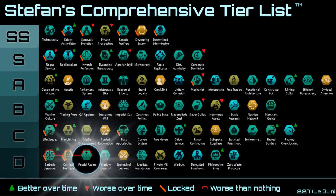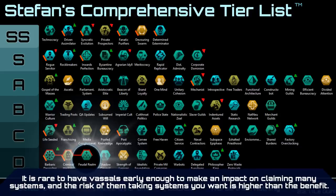Next up, Feudal Realm. The principles by which this is bad are similar to Franchising, but all you get is a subject opinion modifier and the ability for your subjects to build star bases. This is actually pretty annoying because you really don't want your vassals expanding — especially since on high difficulty the AI vassal loses all its difficulty bonuses and becomes incompetent. You can also just easily replicate the best-case use of this civic by building an outpost yourself and gifting it to your vassal.